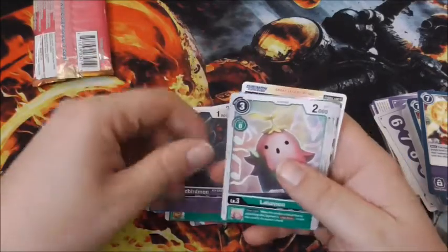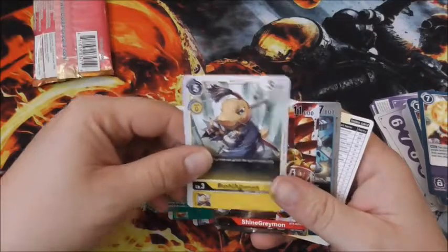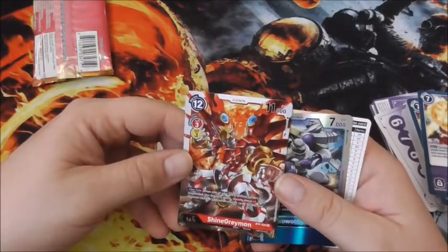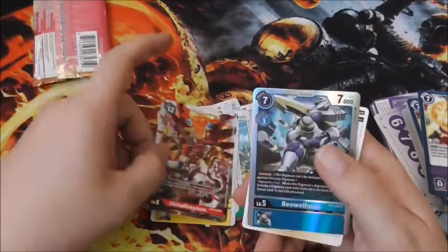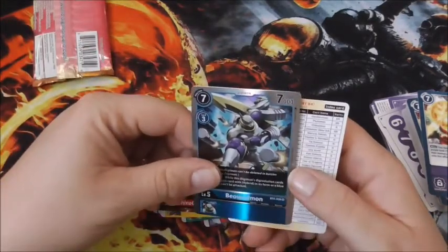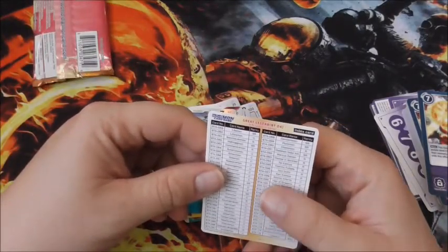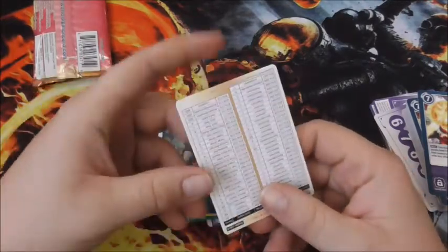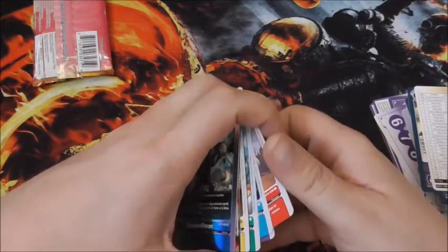Soundbirdmon. Lallamon. Bushy Agomon. Ooh — what is this thing? ShineGreymon — wow, look at that, it's pretty nice. Beowulfmon. And then there's the Great Legend index card showing all the cards in the set. It's pretty cool — we got a lot of nice shinies out of this pack.